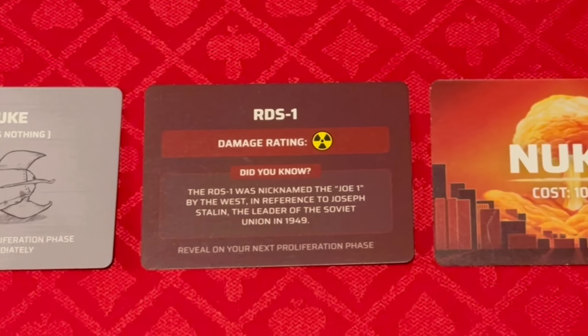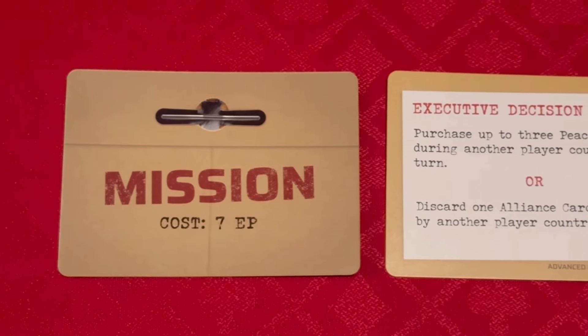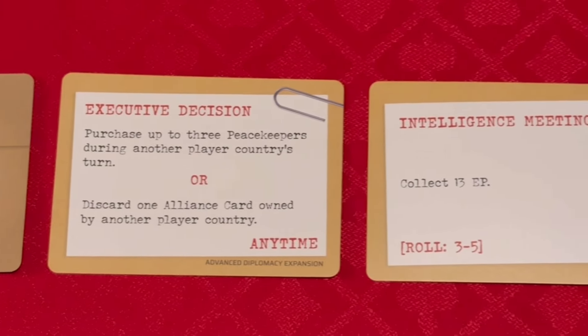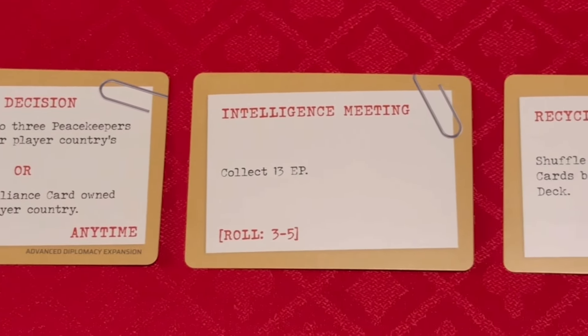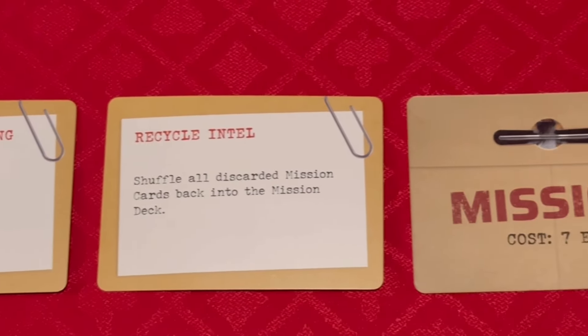There are also lots of cards in this game. You've got all your infrastructure cards, which are the crux of building up your economic engine — they give you more GDP each turn. You've got your mission cards, the gamble cards, which give you one-time effects that you can use whenever you want. The cool part is mission cards have certain specific times you can use them — during the proliferation phase, or other phases — there are all different missions and timings, which is great.